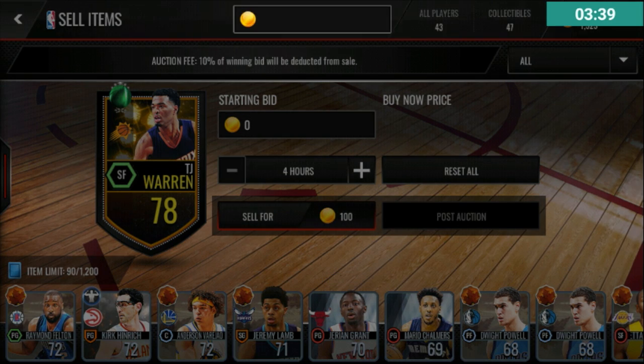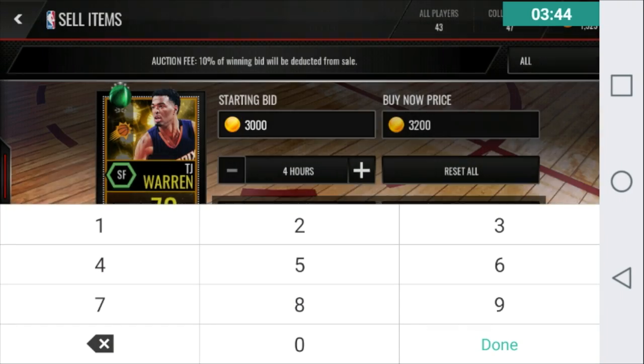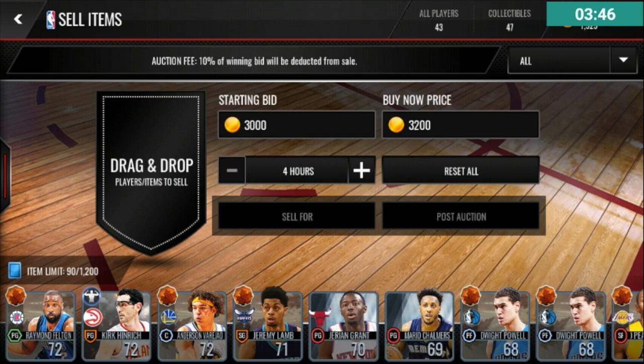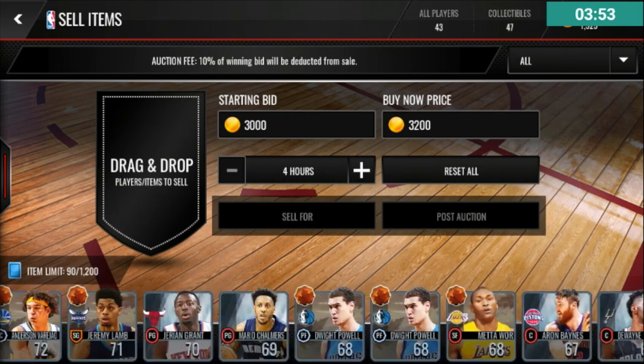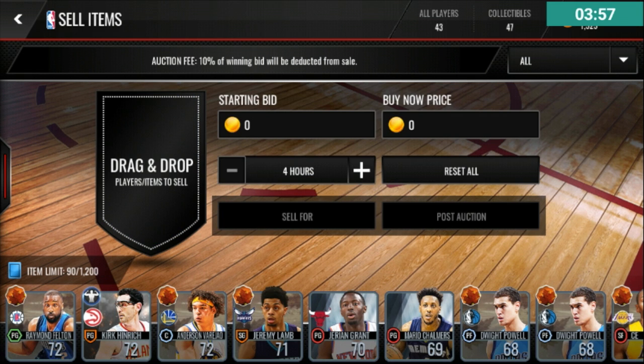I'm going to put this TJ Warren up for 3,200 coins with a starting bid price of 3,000 coins. For silver players, I like to sell for around 750 coins. I'm going to put all of these up for 750 coins.